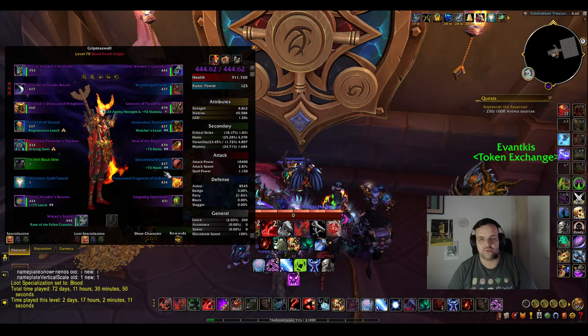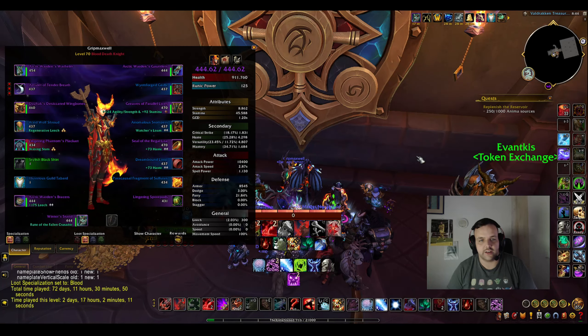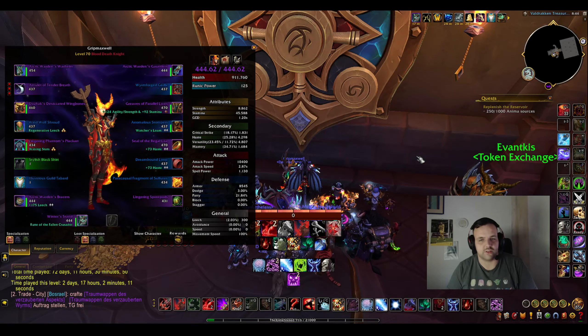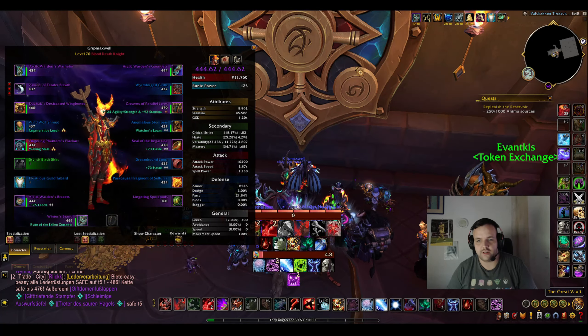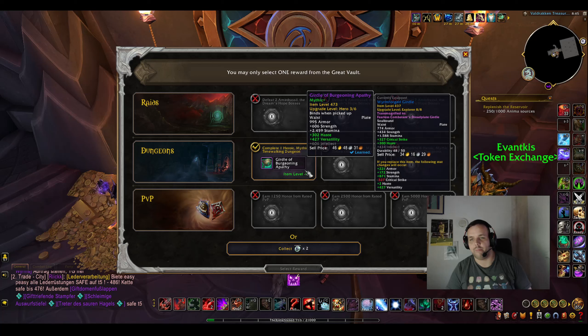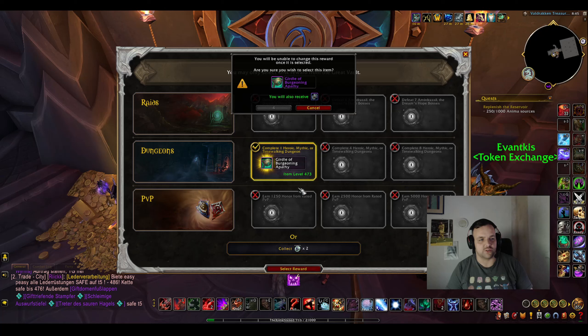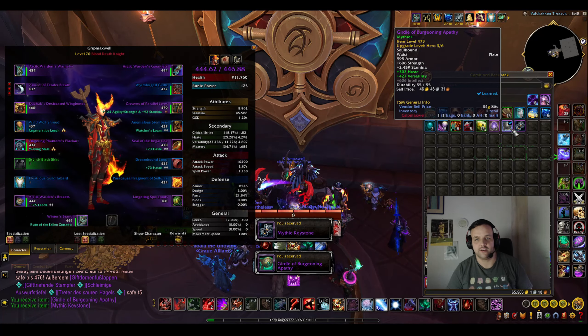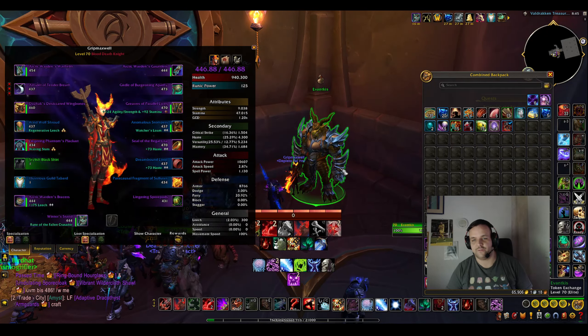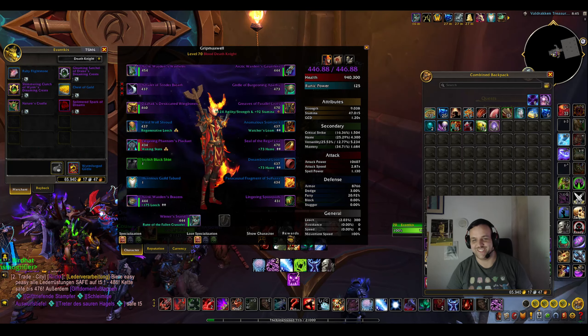On my DK, a little bit similar story to my Hunter — highest key done last week was a plus 10, and then I randomly signed up to a 14, actually got invited, and honestly also easily tanked that one. So we got a nice 14 vault, but only one key on my DK — upcoming vaults are gonna be more. We do get the belt — look at this, we're replacing a blue item, almost 40 item levels upgrade, and also Haste Vers on it which is really good stats. As a Blood DK I always want to have Haste, so super happy about that.